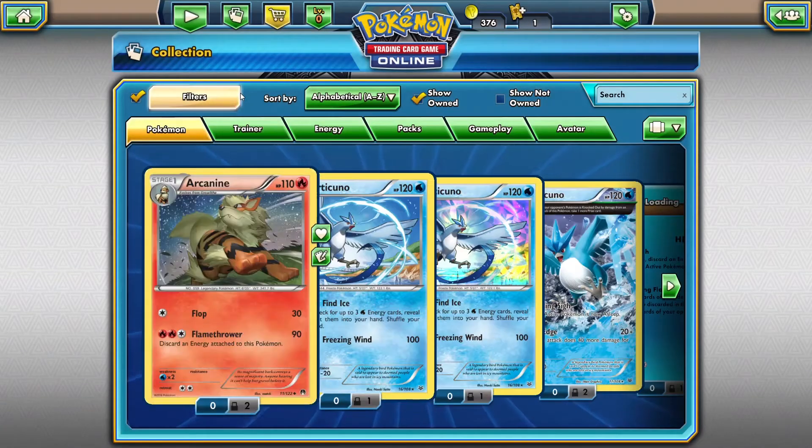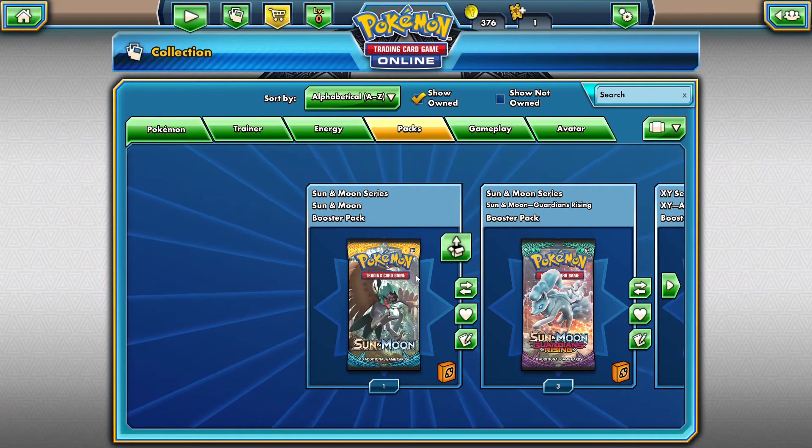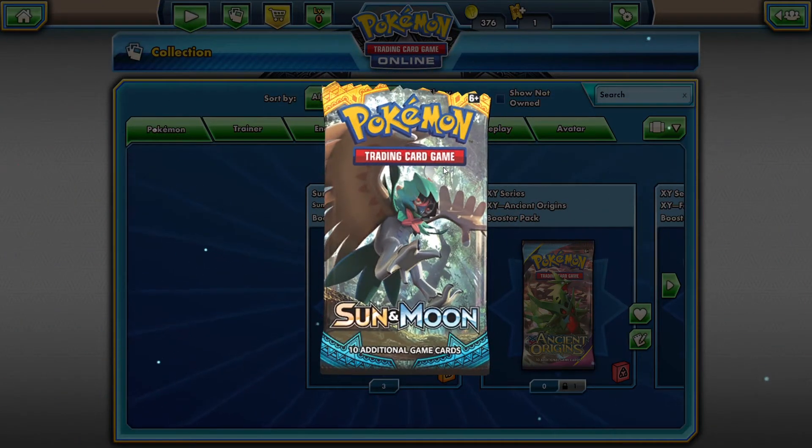Alright, here we are. Let's go to the packs — here are the goods. We got a Sun and Moon, a Guardians Rising, and I think a Steam Siege or something like that. But first of all, let's open that Sun and Moon booster pack. We only have one so let's make it count.